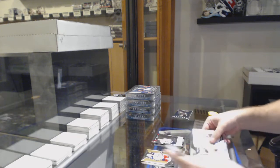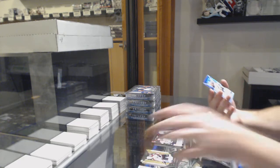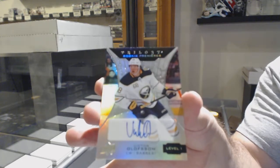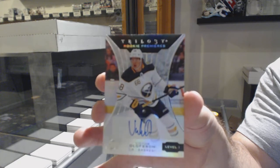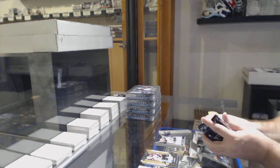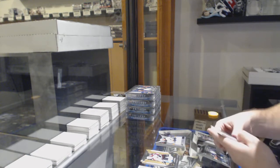Rendition of Carl Brunstrom. And we've got a rookie auto number 236 of Victor Olofsson, so the sixth spot. Congrats to the sixth spot for getting the first decent hit — other than the Makar.